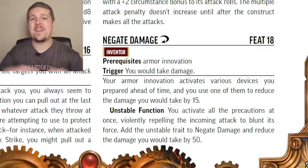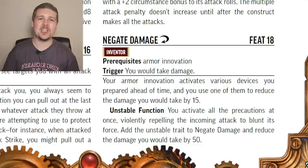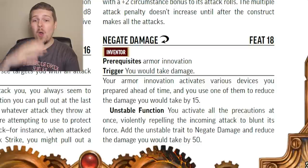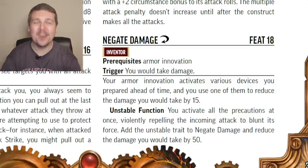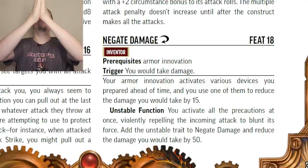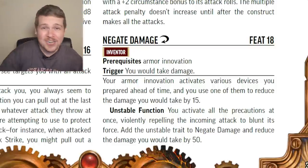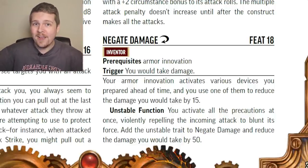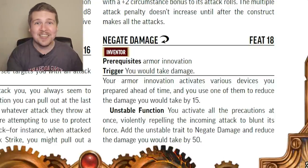Negate Damage is really good, and they made it way better than in the playtest. As a reaction for the Armor Inventor, if you would take damage, you can reduce it by 15. This uses your reaction, so you can only do it once per round. If you give it the unstable trait, reduce the damage by 50. And remember — if you took the feat that lets you do an unstable action for free, you can mitigate 100 damage a round. And even once you've used the unstable version, you can still use the 15 damage reduction.